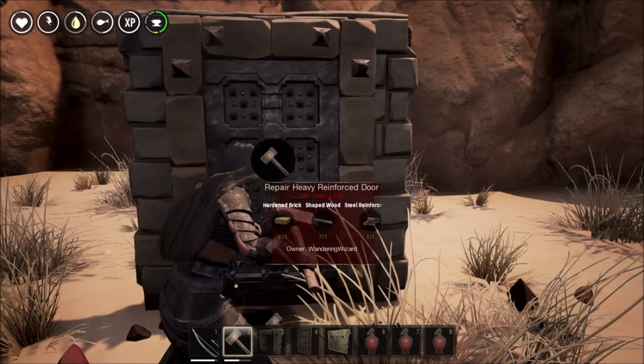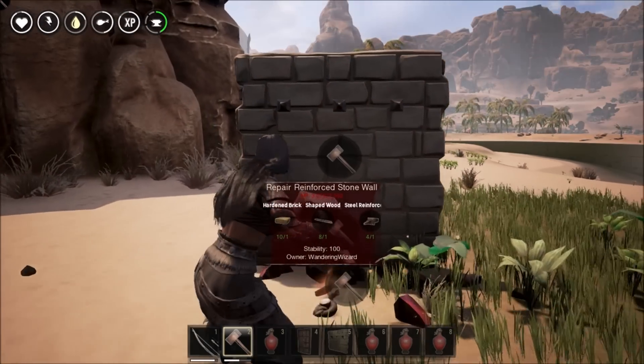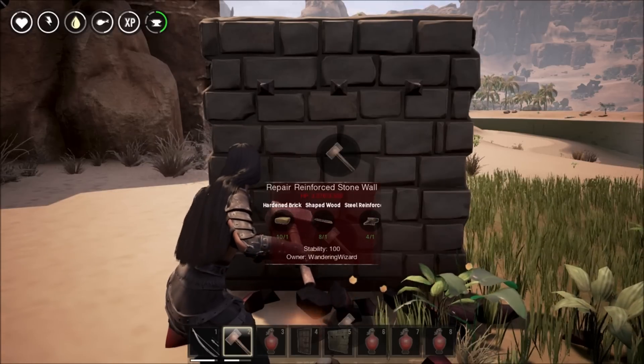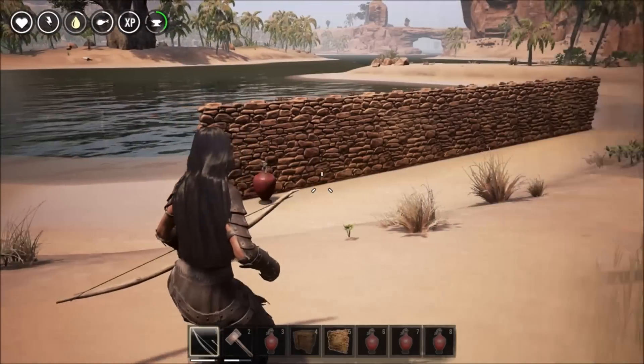Explosives do have splash damage, meaning the explosive has a damage radius that affects more than just the wall directly in front of it. Horizontally, an explosive seems to do about as much damage to adjacent walls as it does to the wall it's directly in front of.